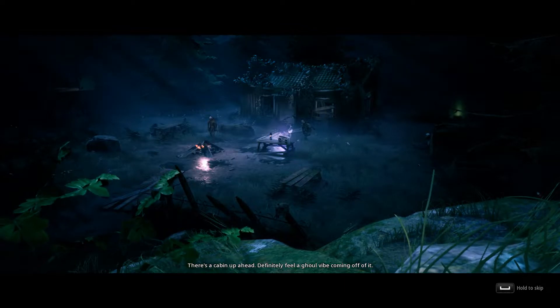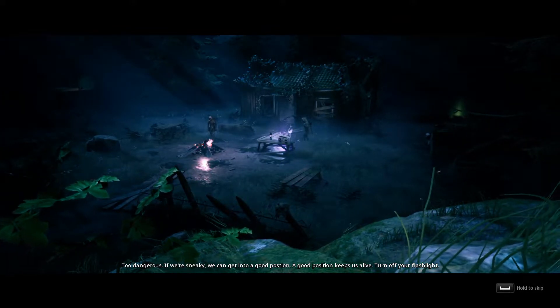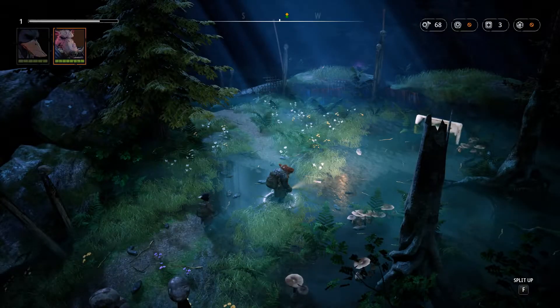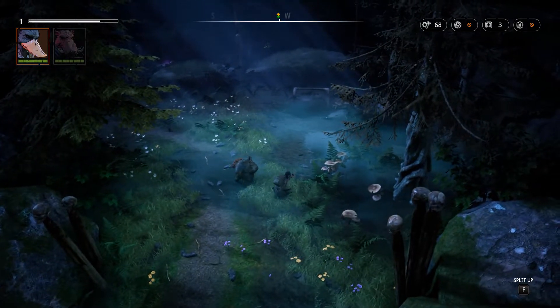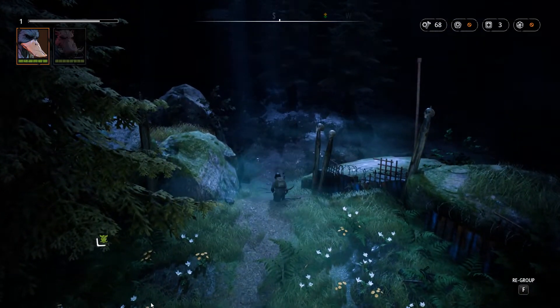There's a cabinet up ahead. Definitely feel a ghoul vibe coming off of it. So we run in? Guns blazing? Too dangerous. If we're sneaky, we can get into a good position. A good position keeps us alive. Turn off your flashlight. If you're undetected, you can skip out the enemy positions and kill isolated weak enemies using your silent weapons. Okay, so I reckon we need to use our duck Dux here. Turn off the flashlight, split up, and perch him in a good place.